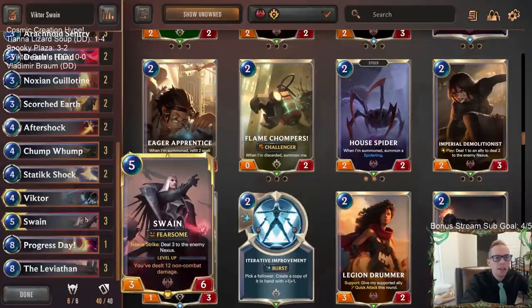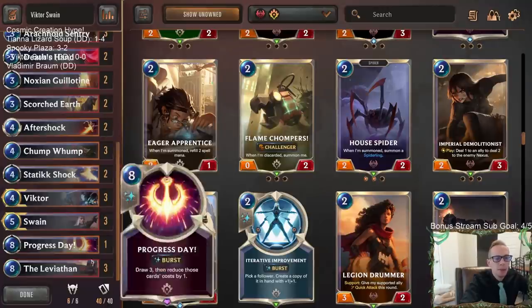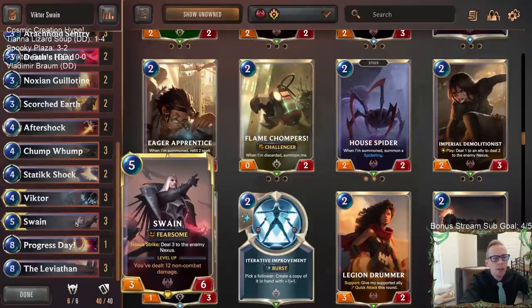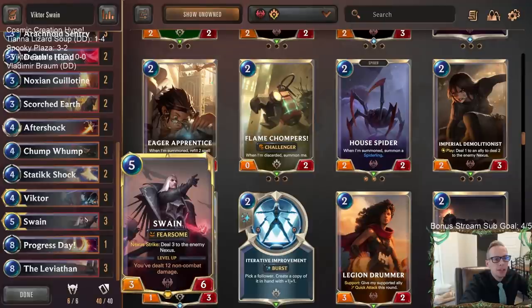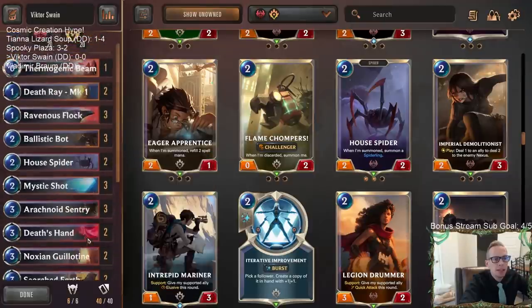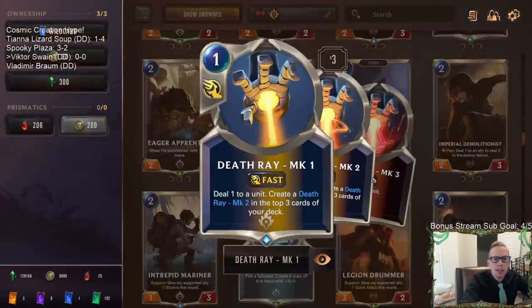Putting them together - will the deck be amazing? I don't know, but we're definitely gonna have some fun with both of these really cool champions. We're gonna need to level up Swain, and that's gonna take 12 non-combat damage. We'll have things like Leviathan, which of course contributes to Swain. We've got lots of damage with Noxus and PNZ, and a new card - the Death Ray - in this kind of deck.